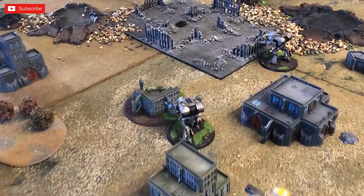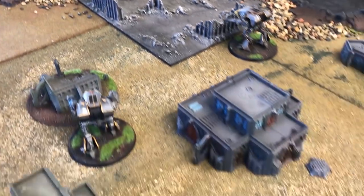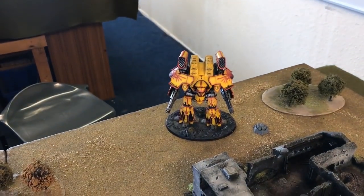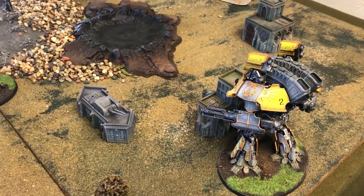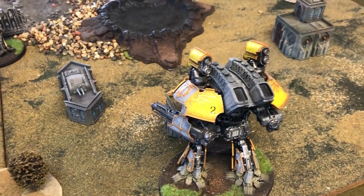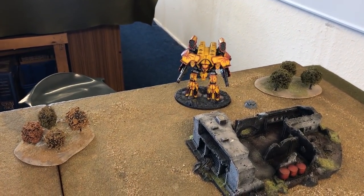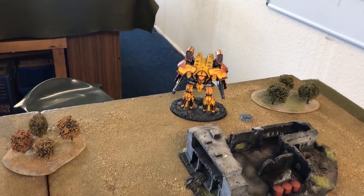We've deployed. I've got my retrieval mission objective right in the middle of Gil's lines, and my Apocalypse Missile asset. Gilly has got a plasma generator within two inches of his Warlord — that is actually his Warlord, and mine is my senior Princeps. We've both got interesting Warlord traits. Mine gives a re-roll to hit if I'm within eight inches. And Gil's trait is basically if I do a smash attack, it's hard for him to repair. So let's get into each other's face.